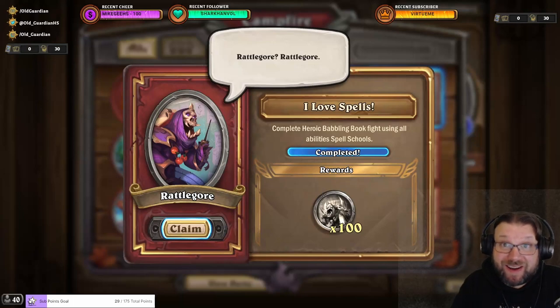Hello everyone, it's Old Guardian here. In this Hearthstone Mercenaries Rattlecore Event Task Guide, I'm going to look at task number 8: I love spells. Complete Heroic Babbling Book fight using all abilities' spell schools.